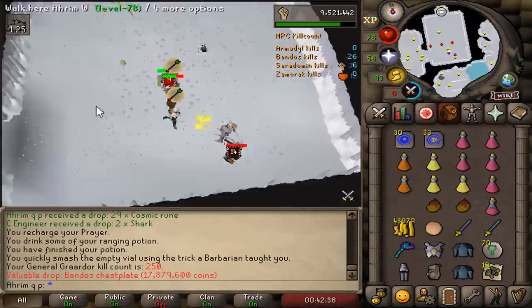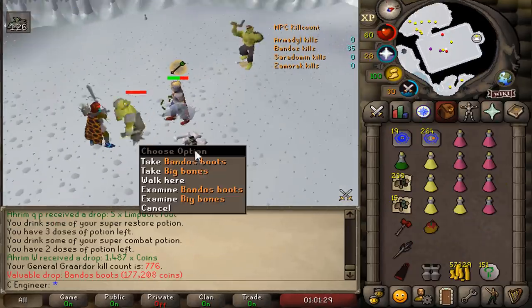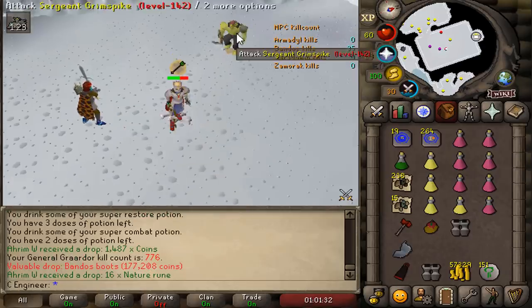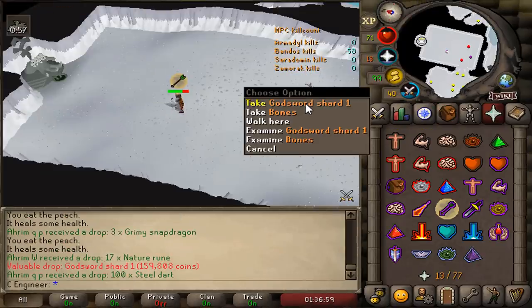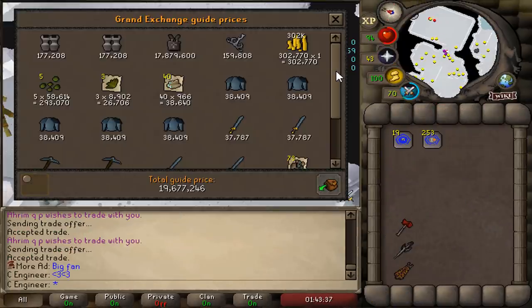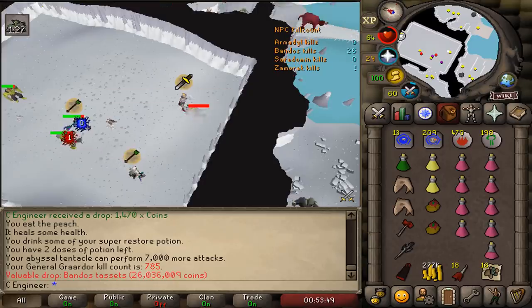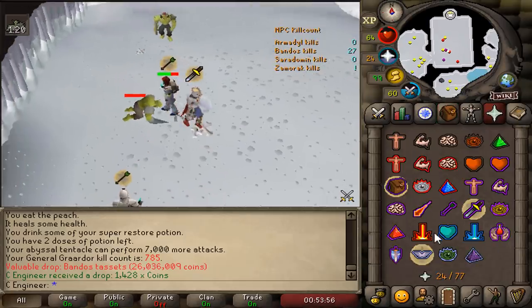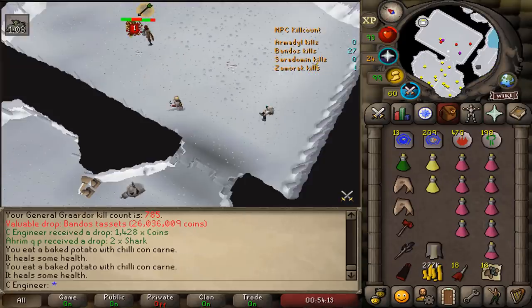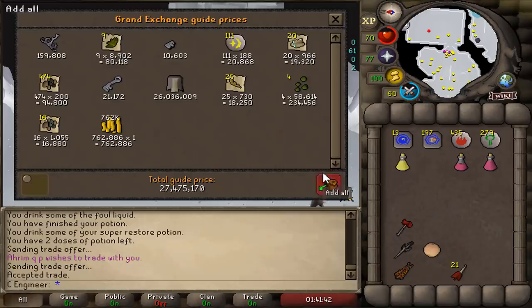This is a good trip once again — Bandos Chest Plate! Beautiful. Another pair of Bandos Boots as well — bad item but we'll take those. We still need the hilt. That's a unique — a shard, I haven't seen one until now. That's a nice 19.7 mil trip with 4 unique items. Another Bandos Tassies, another 26 mil. Still hunting for the hilt — and there we have another shard. That's gonna be another great trip, 27 mil in the bag.